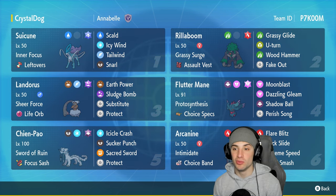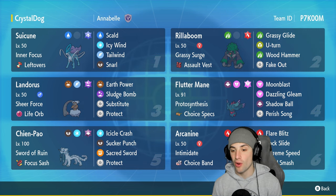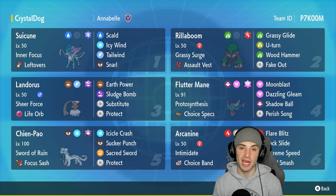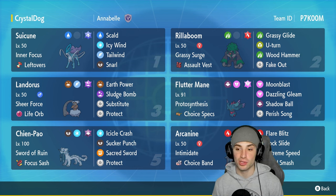Other Pokémon on today's team are meta picks. We've got Rillaboom as a physical attacker with terrain control via Grassy Surge. Landorus is a big-time special attacker with Sheer Force and Life Orb. Shenpao is a physical attacker we'll pair with Arcanine, who has Choice Band with Extreme Speed as the main combo. Our final Pokémon is Fluttermane with Choice Specs — it's got Moonblast, Dazzling Gleam, and Shadow Ball.